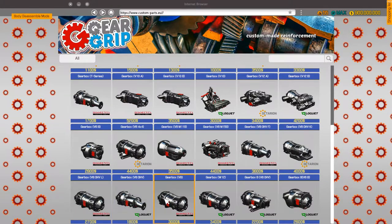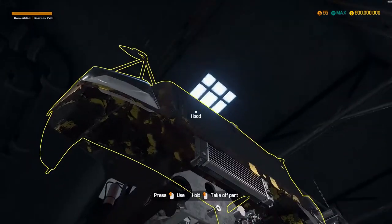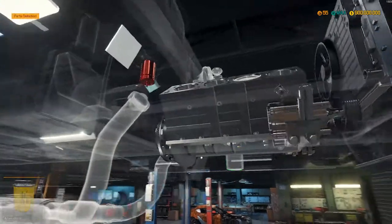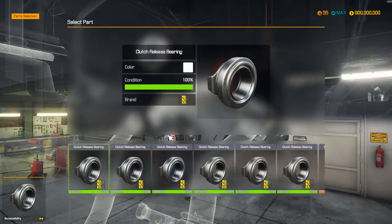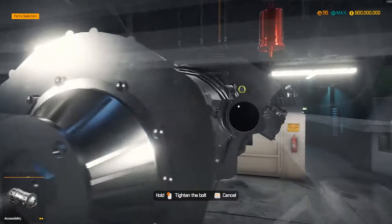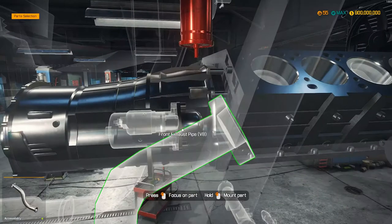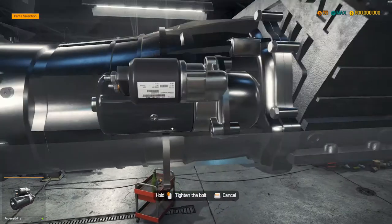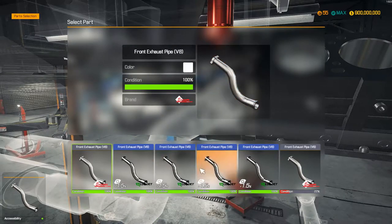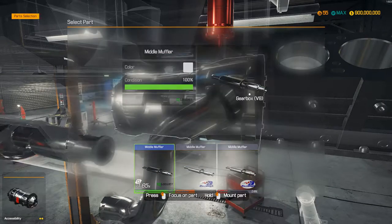Can we have just a standard V8 gearbox? Yes, there we go. Constantly walking into some tyre. Such release bearing. Gearbox V8. I like the look of this. Which one do we need to go with? We need to go with 1.5. Middle muffler — the performance one, obviously.